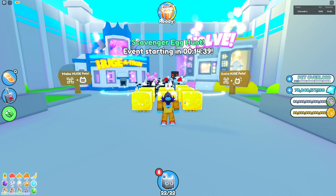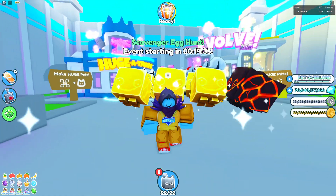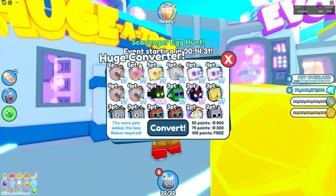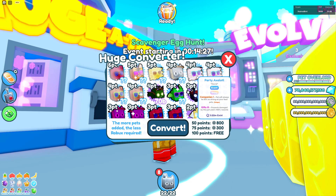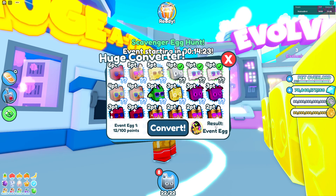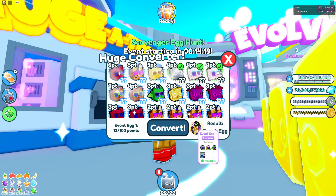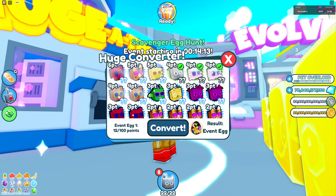This huge cool cat is free and you can get it from Huge Atron. There is a really low chance to get this huge pet — when you use Huge Atron you can use event pets, and using event pets you can get an event egg. There is only one percent chance to get the Huge Cool Cat, and you can only get two. There are three new pets.